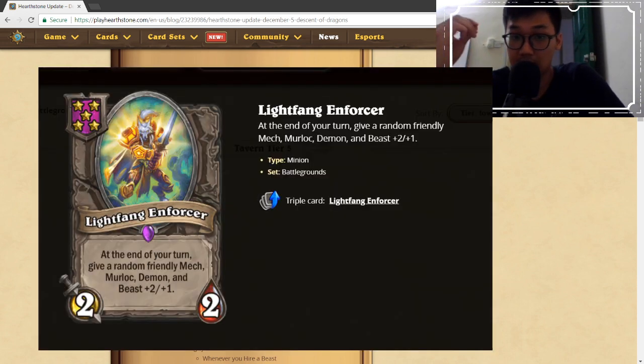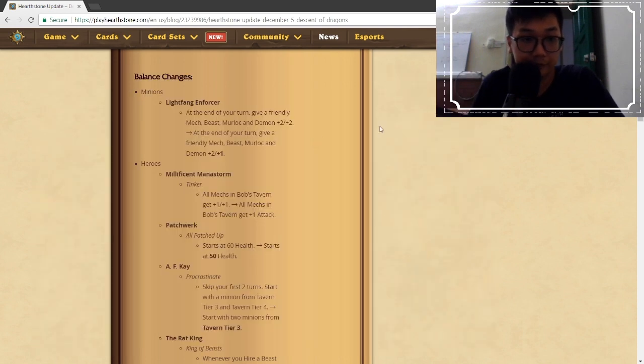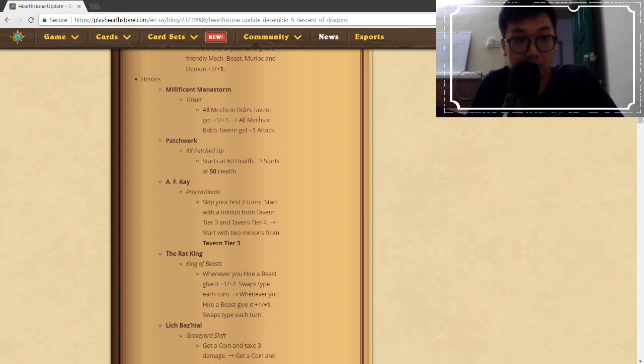Now for balance changes. The card I want to highlight most is Lightfang Enforcer getting a nerf — changed from +2/+2 to +1/+2. With the lower attack buff, the final enforcer is not as strong as before, but it's definitely still a really good card because continuously buffing your minions every turn is great. It gives mechs, beasts, murlocs, and demons this buff, so having two amalgams means Lightfang will still be very relevant.